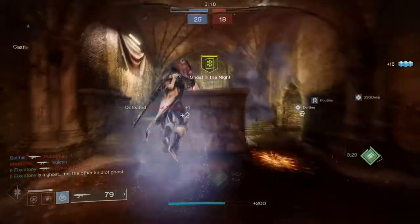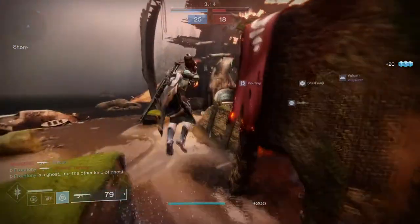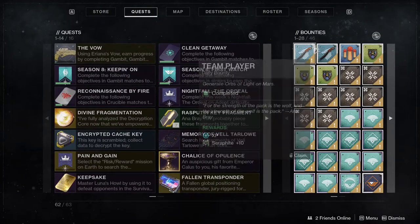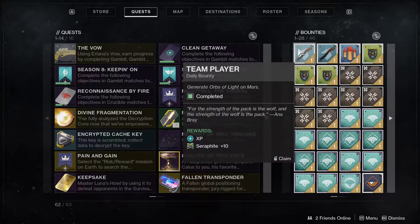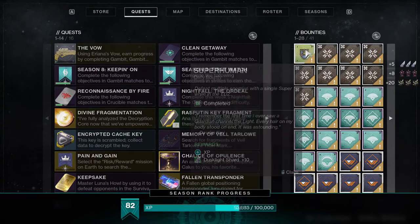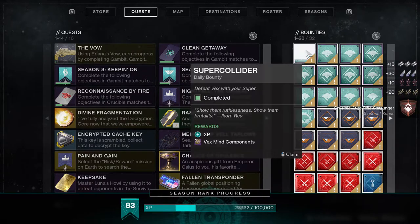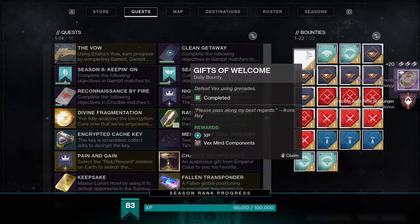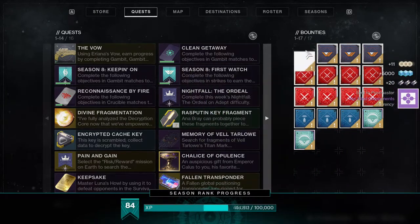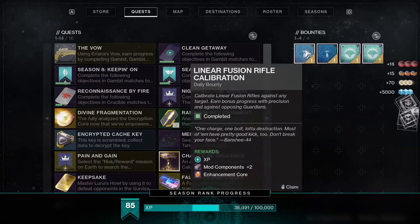There are a bunch of ways to get XP in this game — it's ridiculous how easy it is now, but it is a little more grindy than before. I've never done this many bounties as I have in this season. Each planet has three bounties, and the Moon, Tangled Shore, and Dreaming City have a bunch more. That's 18 bounties right there already, and these refresh daily. So even if you don't want to do all the bounties from the Tower, just doing these would still be great for daily progression.